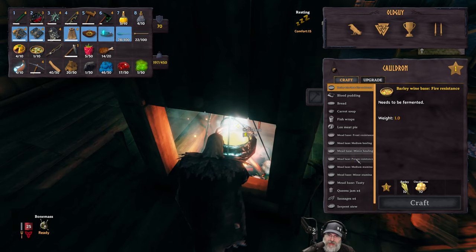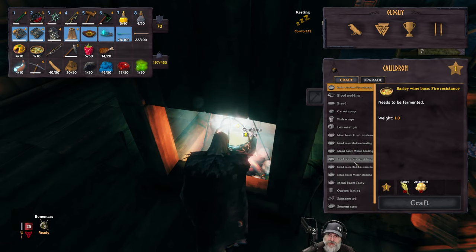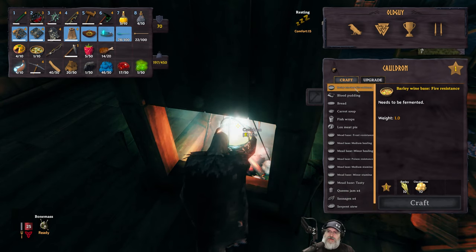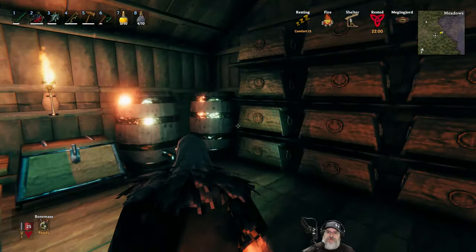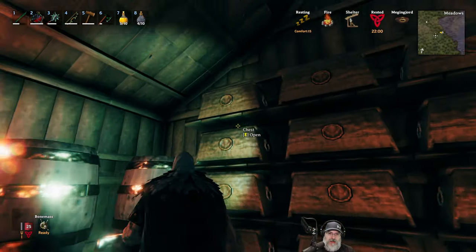We've got frost, healing, poison, stamina potions. Oh here we go — fire resistance, barley and cloudberries. We learned this when we learned barley, and I'm guessing we're going to need that for the fight. So we're going to need to get some barley. I went fishing — my daughter joined me on my single player game a couple nights ago and we did a bunch of fishing, so we've got a bunch of fish to cook up for fish wraps. We also farmed up blood bags to make blood pudding, and I already have some lox meat pie.